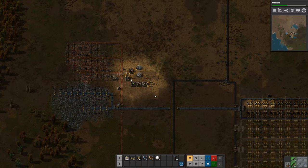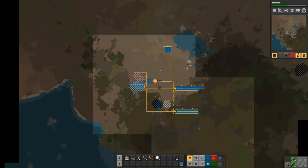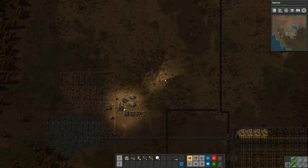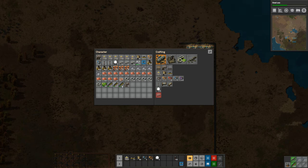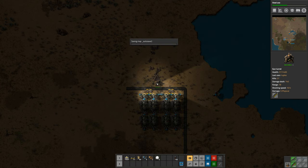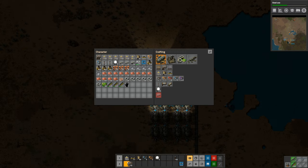What I'd like to do today is start to set up red and green science production. Before I do that though, I want to go take out that biter nest up there. I've gathered up a few stacks of ammunition, I've crafted some repair packs to repair that turret, and I've made 10 gun turrets.